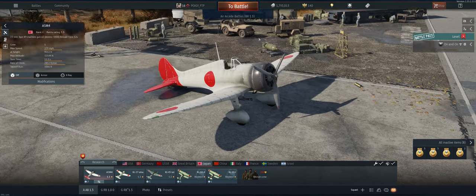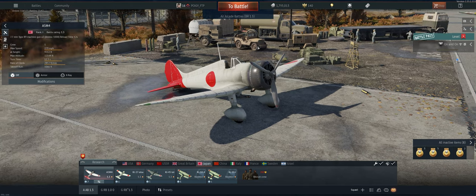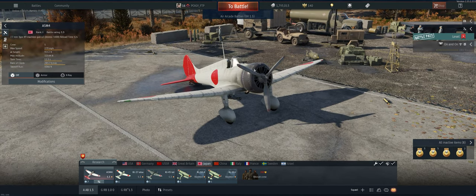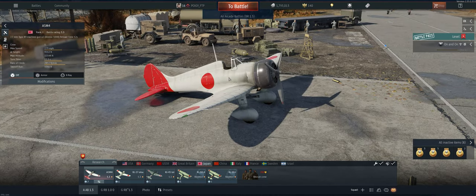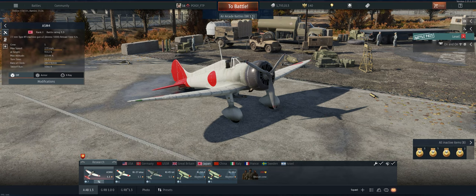Advantages on this are climb rate and speed — it can go pretty damn fast and it climbs very well. Downside is just the two 7mm guns don't hit very hard, and it doesn't take damage very well. Anyways, that's about it. Just take it out and see what we can do.